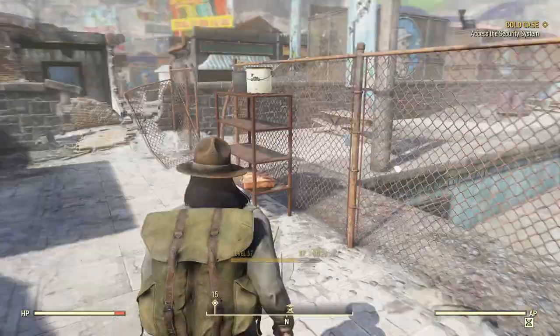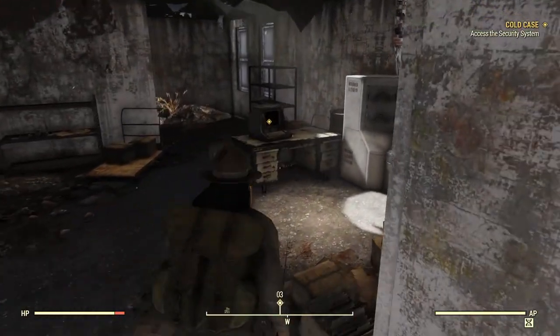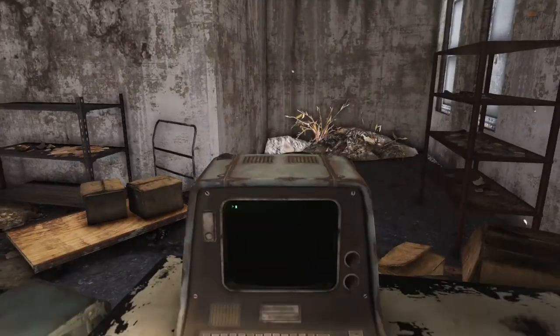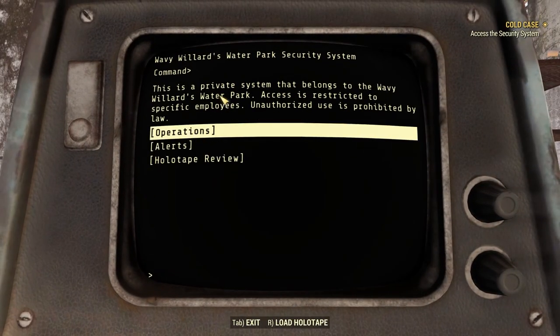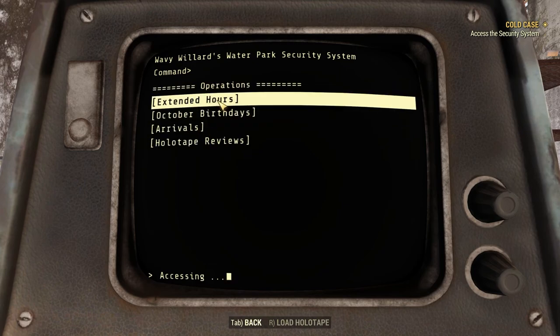Let me take care of these guys first before they bother me while I'm trying to hack a computer. We should be good. Access the security system. This is a private system belonging to Wavy Willard's Water Park — access is restricted to specific employees, unauthorized use is prohibited by law. Let's go ahead and read this — extended hours.